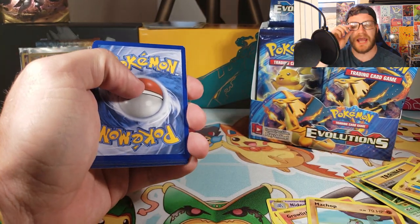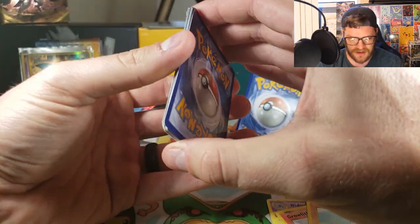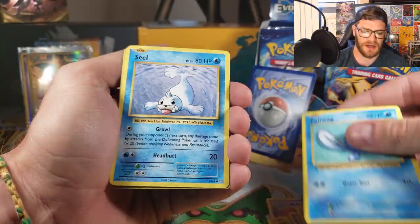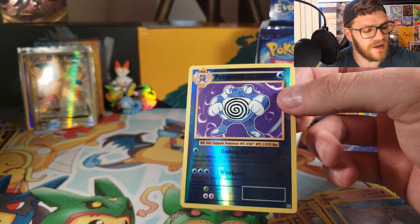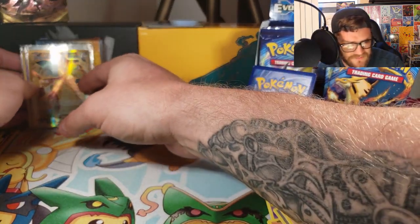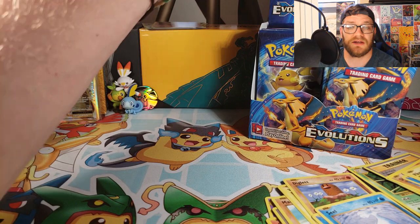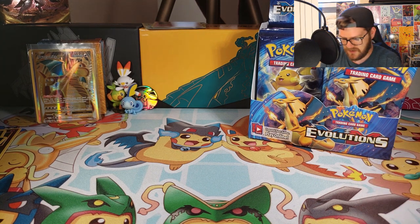We're only a couple of packs in and already got some pretty good pulls. Pack seven: Double Colorless Energy — expel that energy. Charizard Spirit Link, Kakuna, Machop, Diglett, Poliwag, Seal. Reverse Holo Poliwrath Rare — that is still pretty good. And our rare is a regular Arcanine. In the original base set, Arcanine was actually an uncommon — one of the best uncommons you could get, especially for the trading card game.